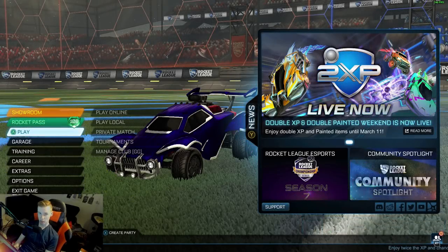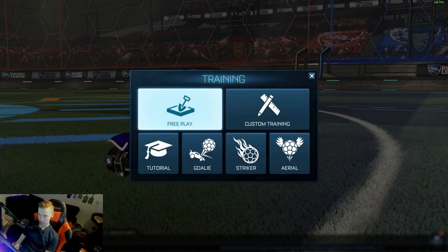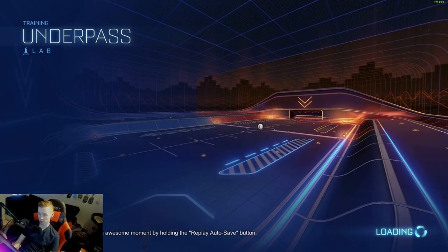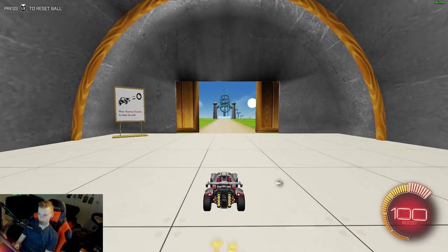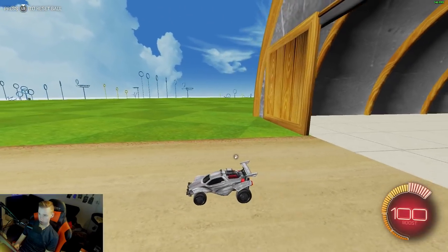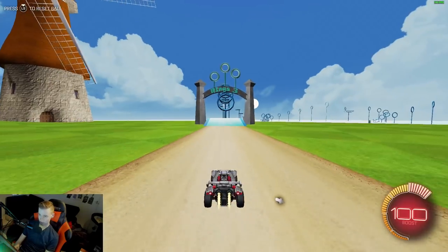Hey guys, how's it going? So we've actually got a new workshop map to be practicing our aerial control. It's called Rings 3, I believe. I didn't know there were three of them. But I've actually replaced my underpass map because I'm working on something with Freeplay. So I have this set up right now where I can replace any map I want. I've never tried this before. I've been told it's a lot bigger than the first or second one.